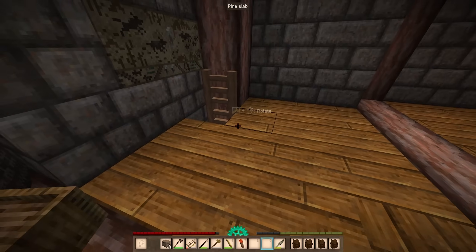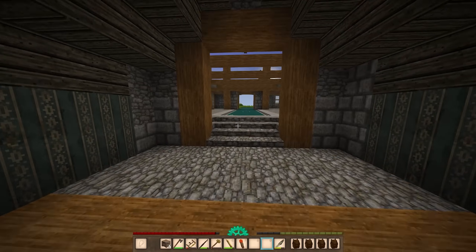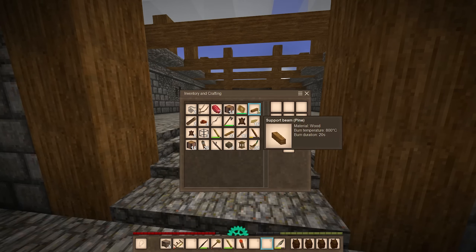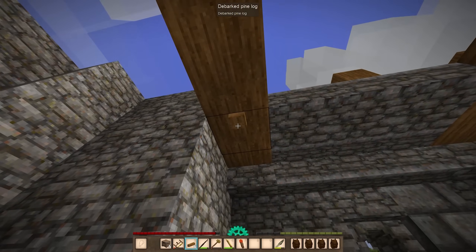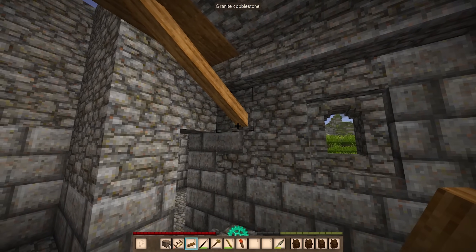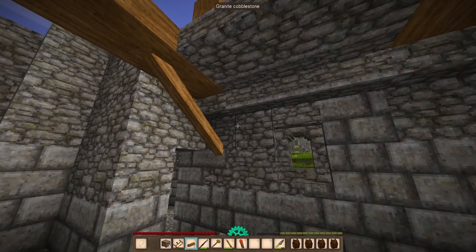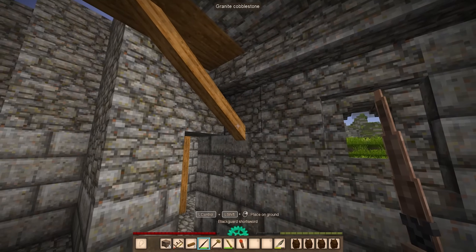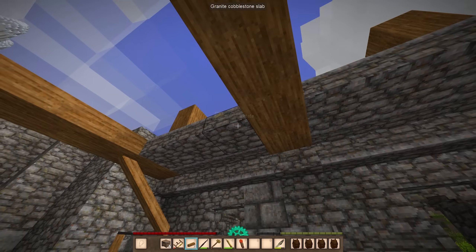I was messing around with the debarked logs by accident — I was trying to cut them into planks, but if you use the saw on the debarked logs, you get something called a support beam. I think it's purely decorational. You can place it vertical, horizontal, diagonal — it makes really crisp, straight lines. You literally just click point A, point B, and it creates it. This has got me very excited, because I can use this as baseboards, window trim, door trim — literally anything — and it's going to take me a fraction of the time.